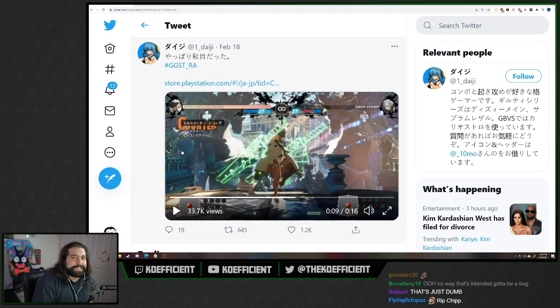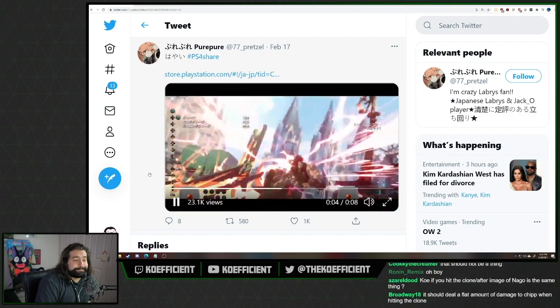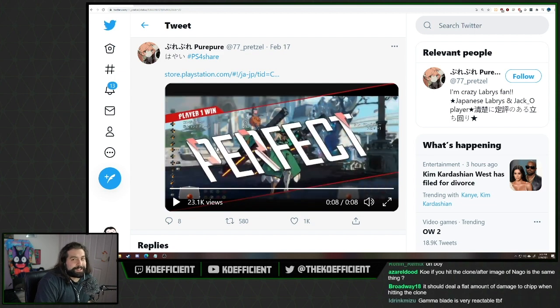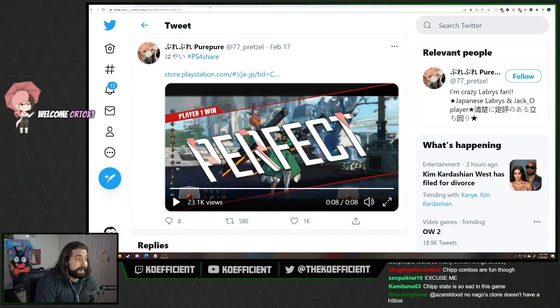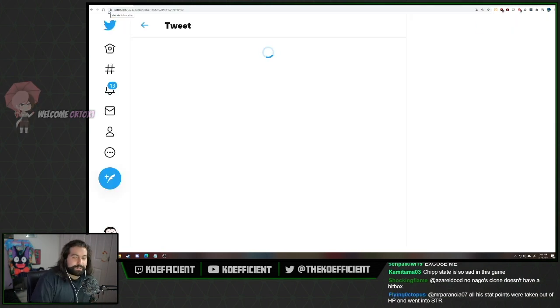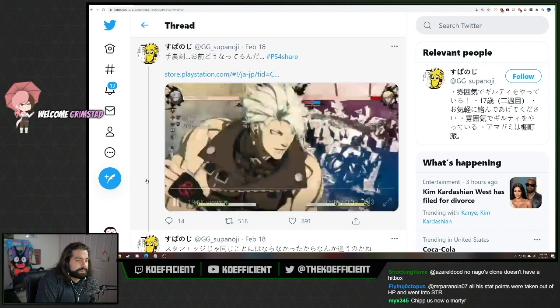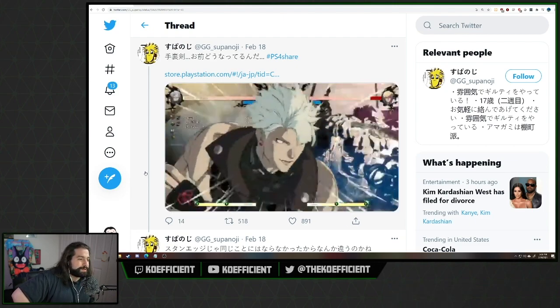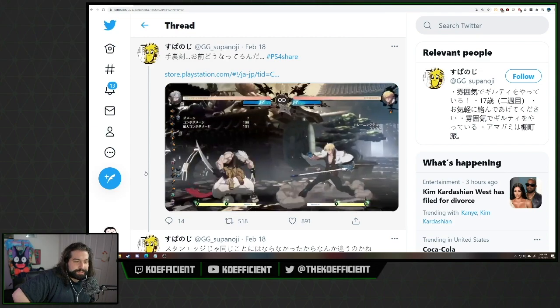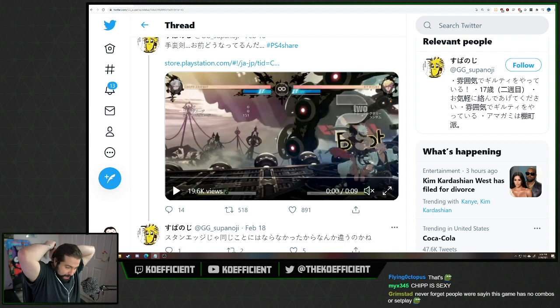You might think that's super unlikely, but Ramlethal can still kill Chip without the clone trick too — so Chip players better be begging for a health buff. That said, Chip players did come out and start labbing, and they have some cool things. Super Noji doing God's work here with a dust combo, throwing a star — Chip does have set play off dust. His wall run combos are ridiculous, and his oki is actually pretty nice too.